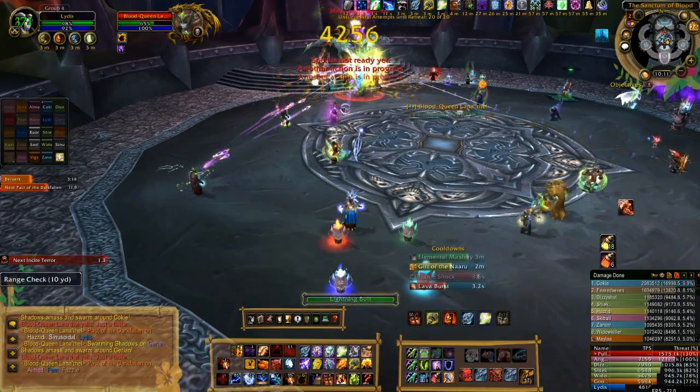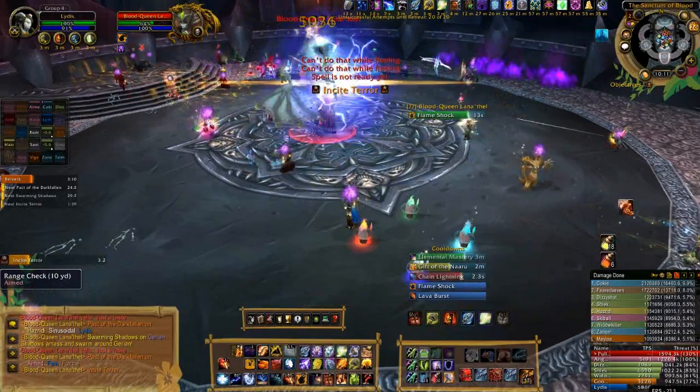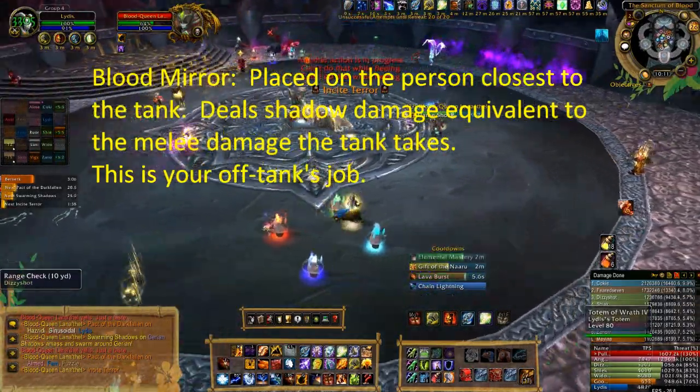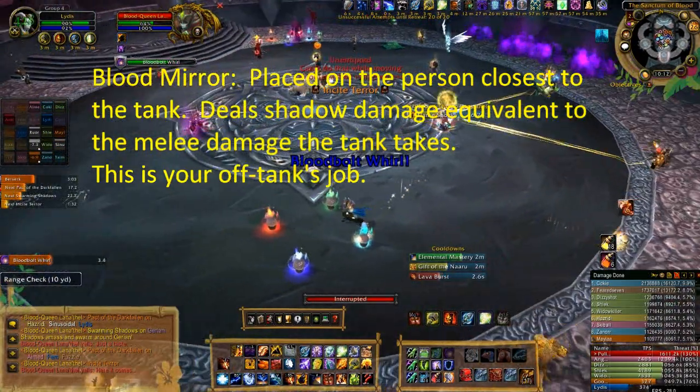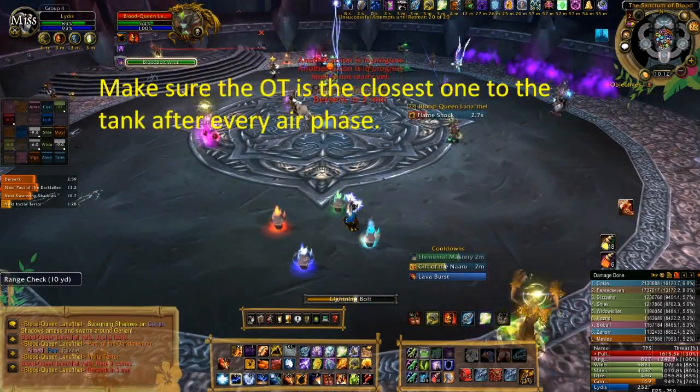When she is initially engaged and after each air phase, she will link your tank and the player closest to them with a spell called Blood Mirror. The linked player takes shadow damage equal to the damage the tank takes, so it's a good idea to have someone with a lot of hit points, such as an off tank, soak up this damage.